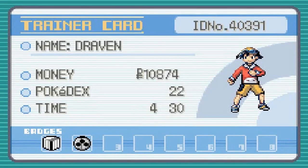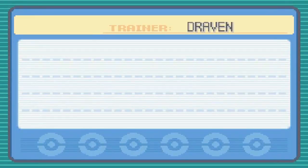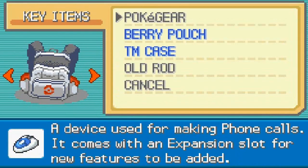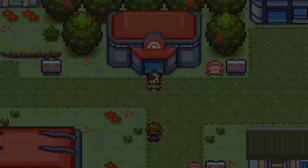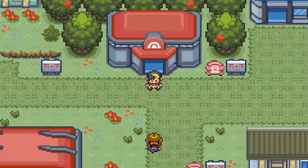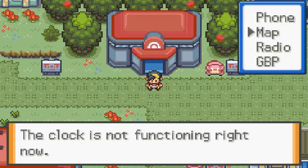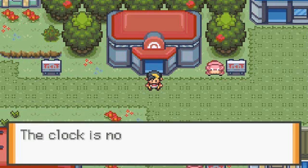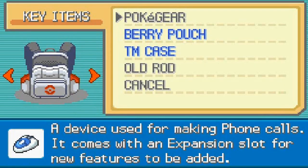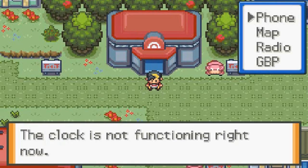What I'm going to do now is call Professor Elm. There are two badges right there, and I think you have to go into the key items area. Here we are — the Pokégear. Use it and we're going to be calling with the phone... currently not working, what the hell.